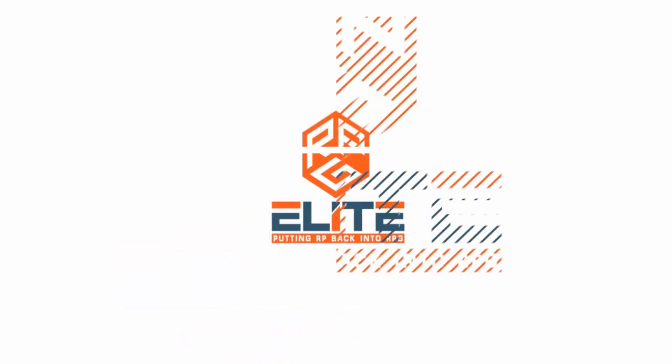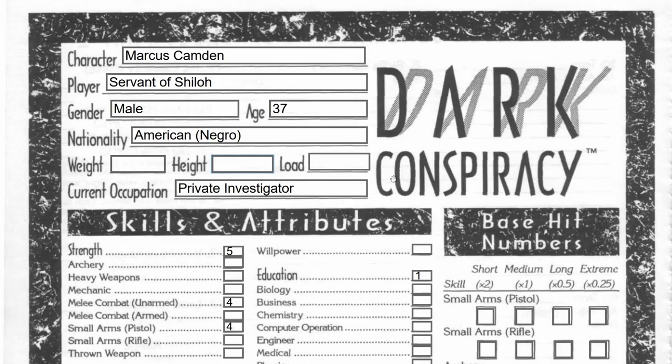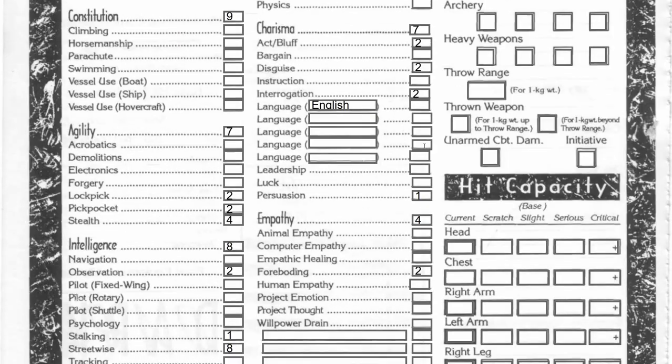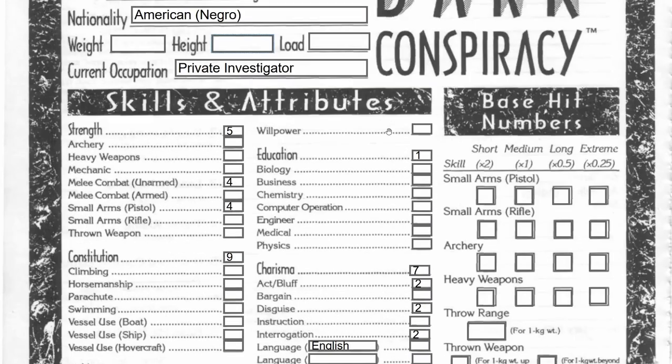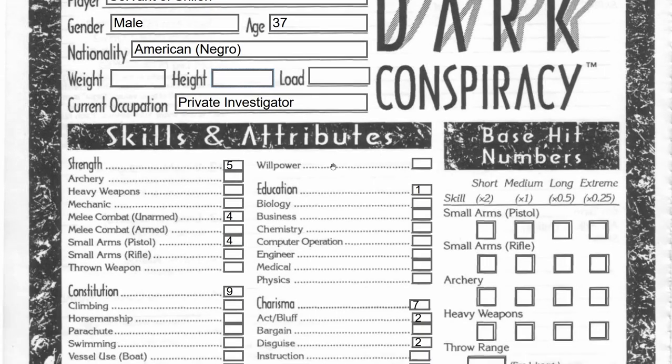Let's do this and roll em! All right, let's take a look at what I've done with this character. I've given the character the name Marcus Camden. There he be — Marcus in the hizzy with that sweet pea coat and that turtleneck, just looks dope. American Negro, age 37, male, and he is currently a private investigator. We're going to do the weight, height, and load later on, but let's take a look at these skills here.